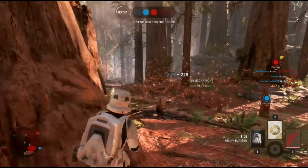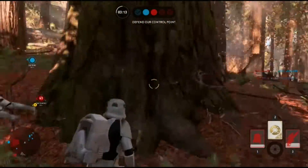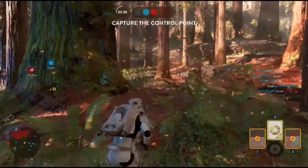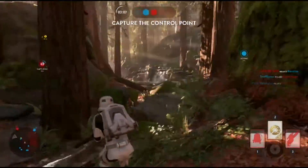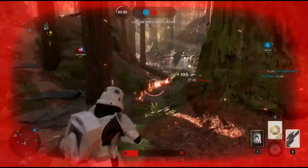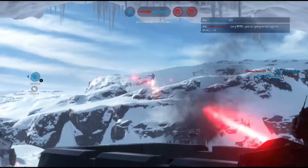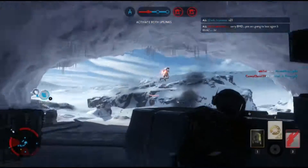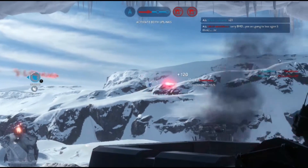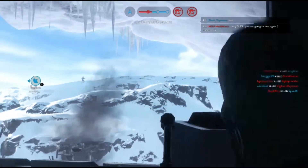The T-21B is a much more long-range oriented blaster. With semi-automatic fire paired with a low fire rate and consistent 3-shot kills, this is a horrible blaster for close range. At medium-to-long range engagements, this blaster shines. With greater accuracy and consistent 3-shot kills, it is good for these distances because most blasters are not accurate enough, and their drop-off does not let them do enough damage to be effective at these medium-to-long ranges shown in this video.